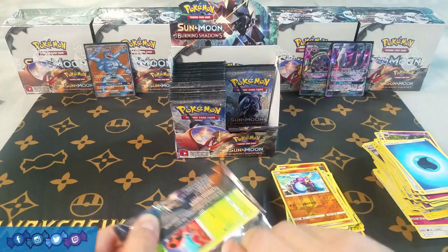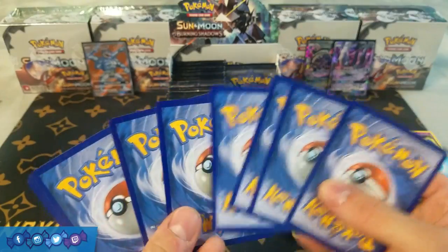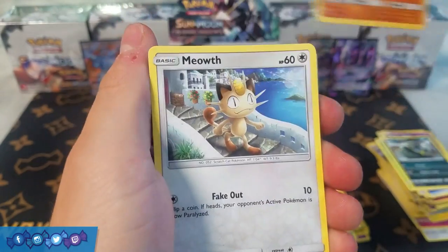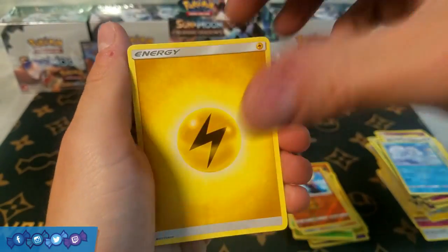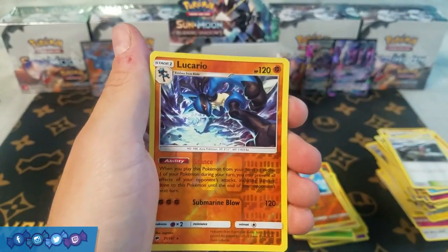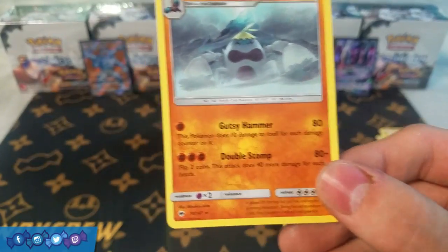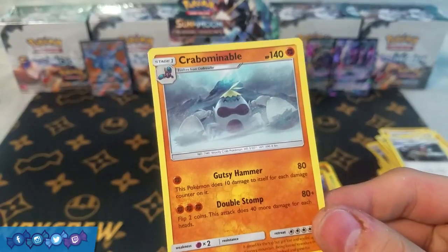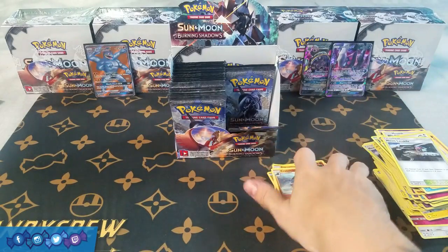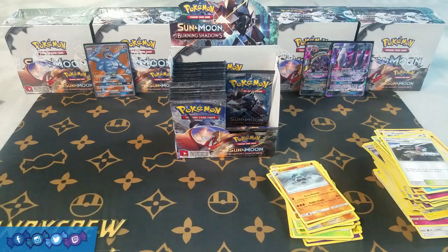So we have three Ultra Rares from this side of the box. If I had to bet, I would say this side of the box is probably tapped out. Next pack: Lediba, Alolan Grimer, Riolu, Meowth, Alolan Vulpix, Lightning Energy, Rhydon, Noctowl, Mt. Lanakila, Reverse Holo Lukario which is a rare — kind of cool — and a Crabominable, which I actually forgot was in the set. It's actually a pretty decent regular rare — does 80 damage for one fighting energy, and with a Strong Energy it's 100, and a Choice Band bumps it up to 130. Not a bad card, more playable than Machamp, I would probably argue.